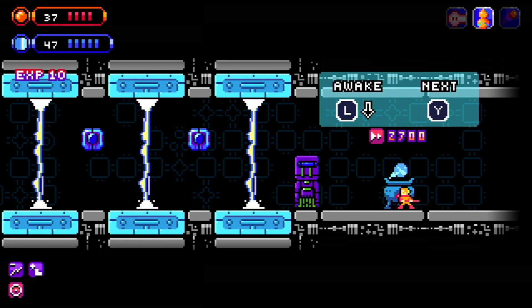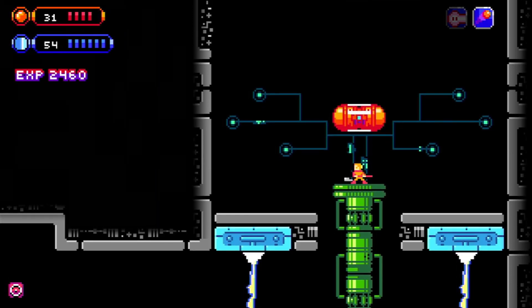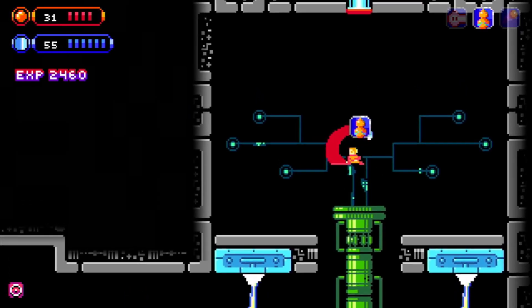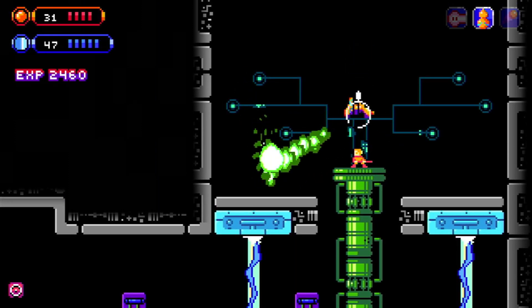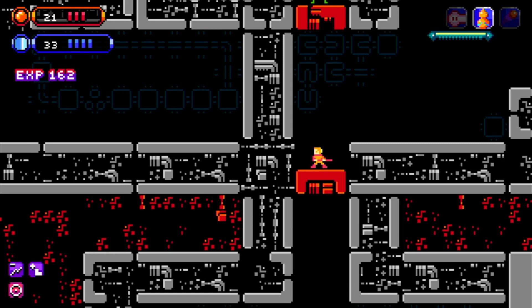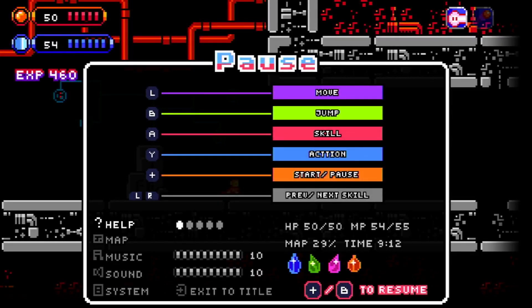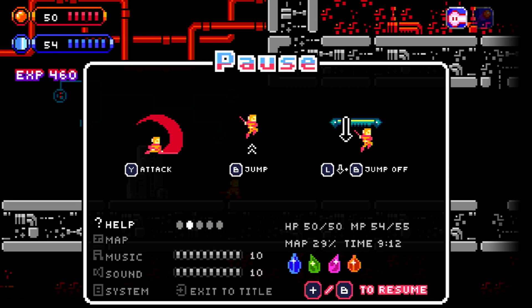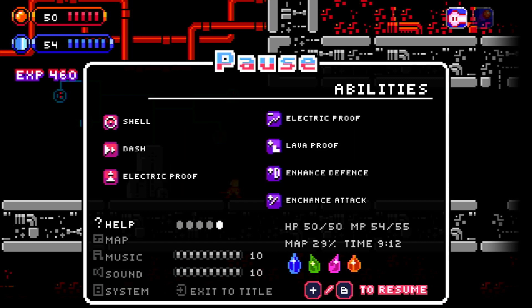Whilst playing the game you find teleporters that take you to different places where you can find orb things and unlock different abilities — some like throwing fireballs, some with lasers and other little things. All of them have their uses, but I found I stuck with certain ones like the laser to kill whole hordes of enemies. The game's pretty standard control-wise: you'll be running, jumping, using your sword, and then you have different buttons to activate all your other powers. The controls are quite fluid and I never died at any stage thinking the controls were the problem — it was always my fault.